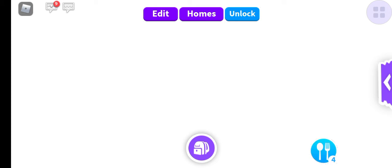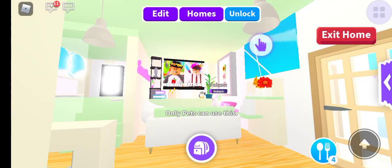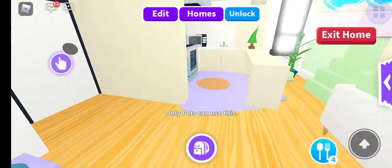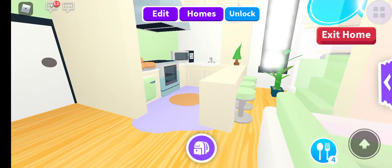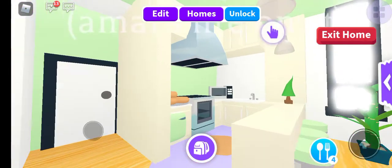This build is like a mint green color with an off-white - I don't really know how to explain it, but yeah. Let me zoom in a little... okay, let me zoom out a little. When you go to the left there's a kitchen area.